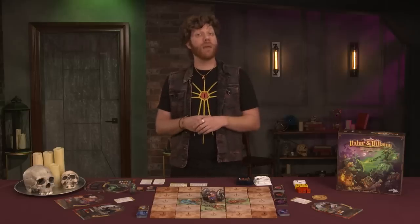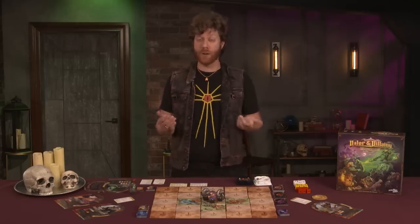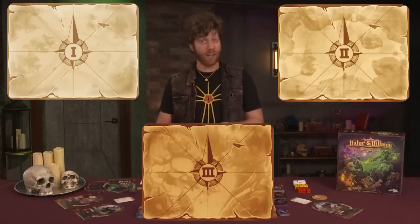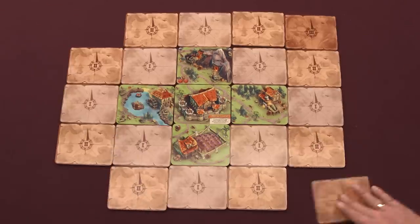Next, set up the game board by separating and shuffling map tiles divided by their tiers one, two, and three. Take the starting tile and place it right in the center of the table, like so. Then place the tiered map tiles orthogonally to the already placed tiles.